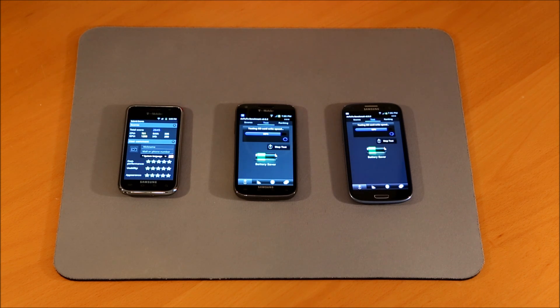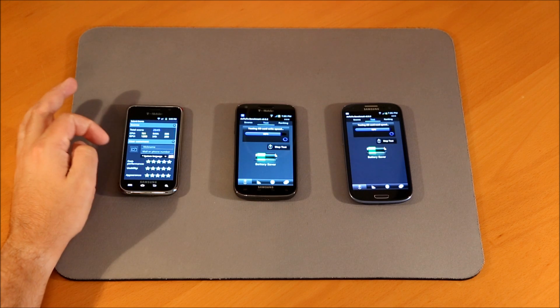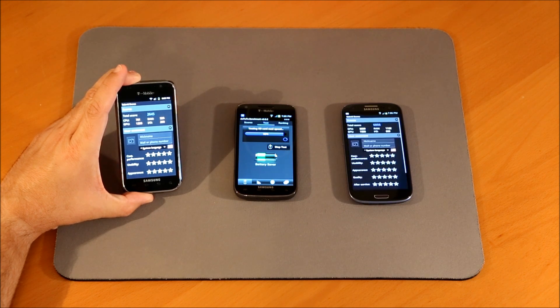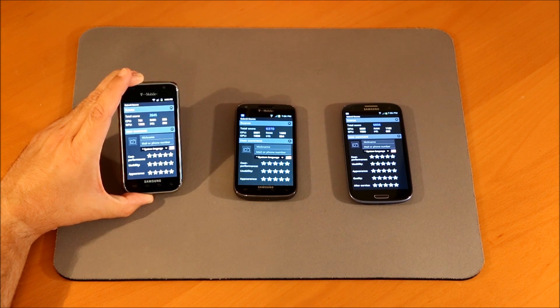It looks like the Galaxy S1 finished first — I imagine it skipped some tests, it probably didn't have some of the features the other two do. The Galaxy S1 total score is 2645. CPU is 761, GPU is 1258, RAM is 336, and IOs is 290.